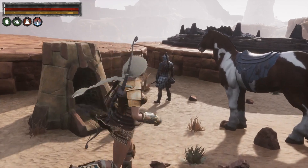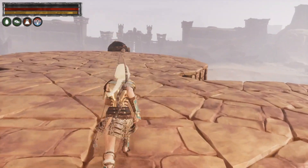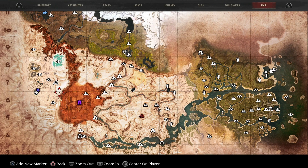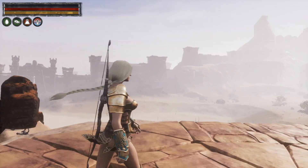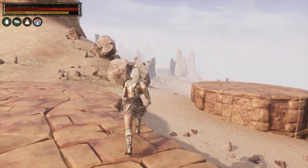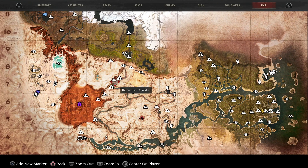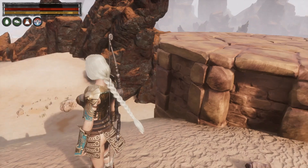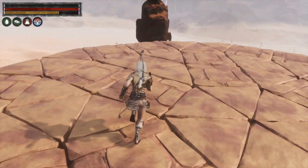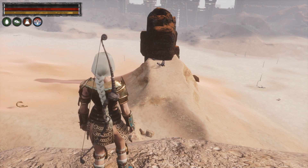I've got a couple of thralls down here and the horse obviously — this is Fabio, keeping watch on my belongings. You get some great views here. That's the Unnamed City over there. We've got Seppamaru on that side, and on the other side we have the War Makers dungeon and the obelisk that we fast travel to — you can see the obelisk in the centre of the screen. Beyond that is the Shattered Springs, so it's a very handy location. And we've even got our own little boss: a boss scorpion with his chest. It's always handy having a boss nearby that you can farm for weapons.